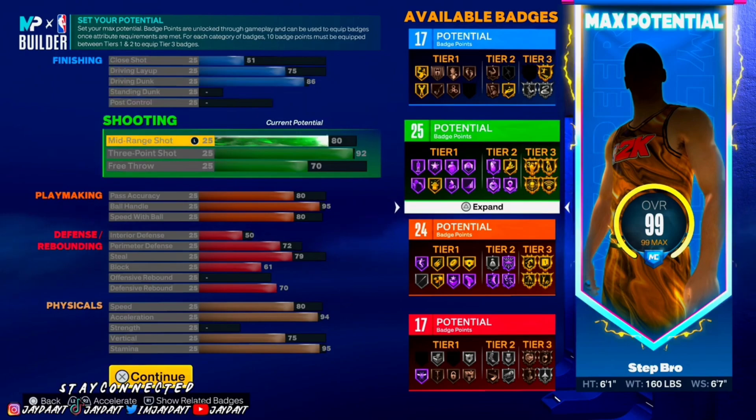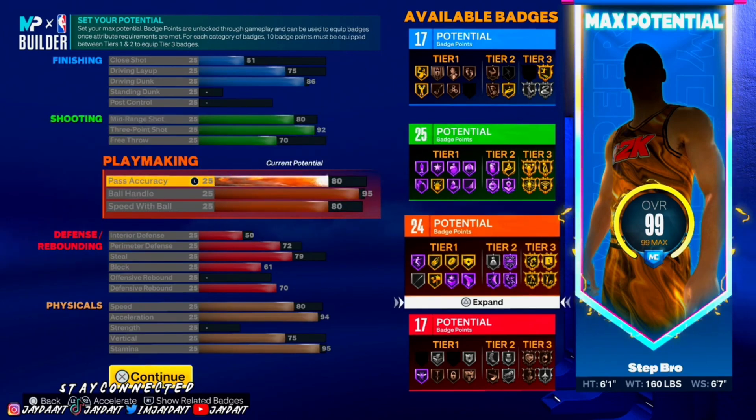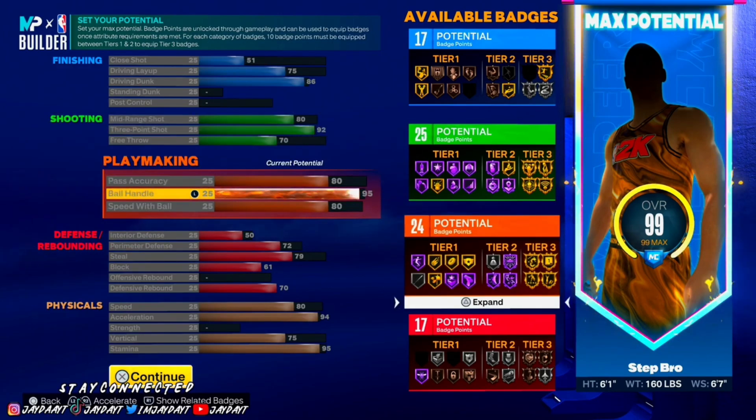For shooting: mid-range is 80, three-pointer is 92, and free throw is 70. You'll see all these Hall of Fame badges you get — I'm gonna get y'all my badge setup and what I think is the best badges, so don't worry. For playmaking: pass accuracy is 80.